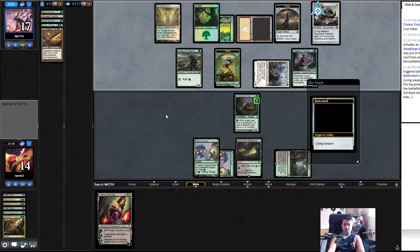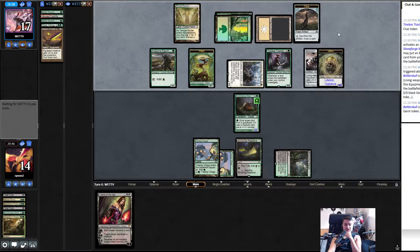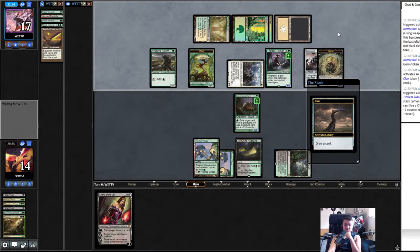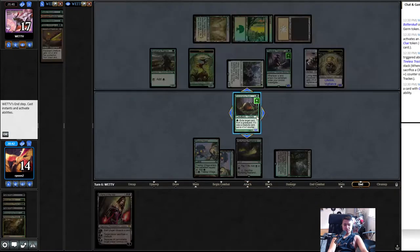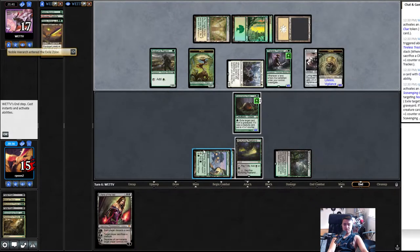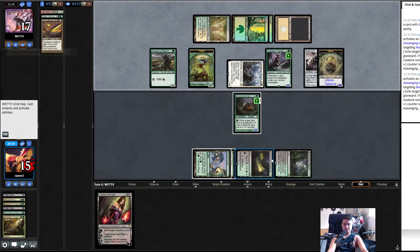Which one do they have now? They drew one. That's pretty big but we're five-five. Another equipment — okay, draw a card. Oh, it doesn't have haste so that's good. Okay, I'll let them. Nice — Noble Hierarch!